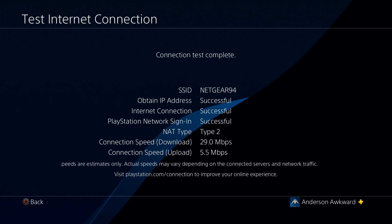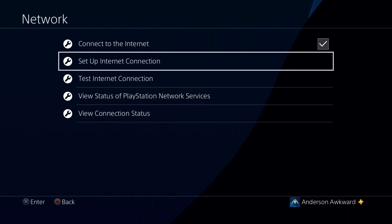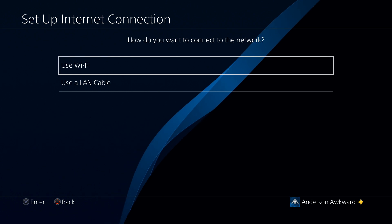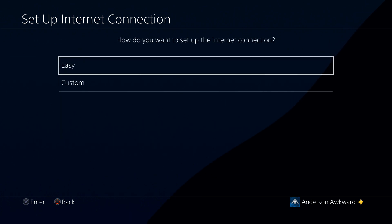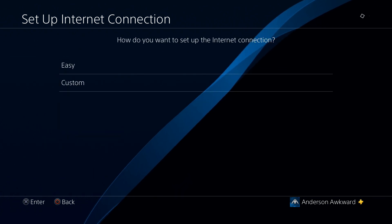So the main few settings we should change are back here in the network settings menu, right in our Setup Connection tab right here. So let's head in there, and this process will work exactly the same if you're connected via ethernet cable or if you were just using Wi-Fi. So I'm using Wi-Fi, so I'm going to select that method, and we are going to want to use the custom method of setting up our internet.